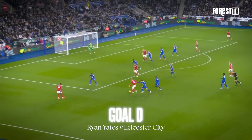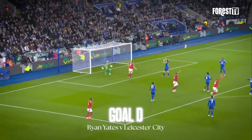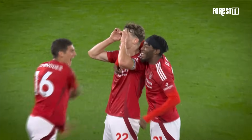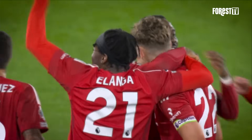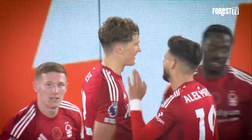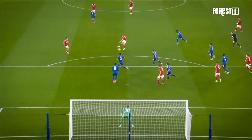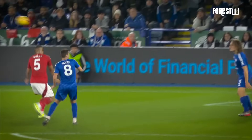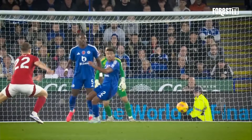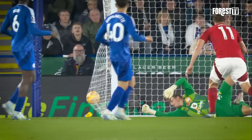Forrest win it back on the edge of the penalty area. Elliot Anderson wriggling back into the box — as he shoots, it's blocked. It's half cleared again, and Forrest Yates — yes! — guts a shot into the bottom corner from the edge of the penalty area. Here at the King Power Stadium, it's the Forrest captain Ryan Yates who gives his side the lead after 16 minutes. Leicester twice had the opportunity to get the ball clear. The clearance fell to Ryan Yates, centre of the field, just outside the penalty area — his first goal of the season. Leicester 0, Forrest 1.